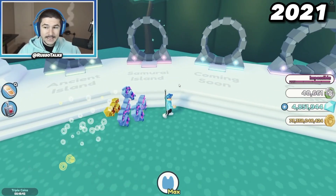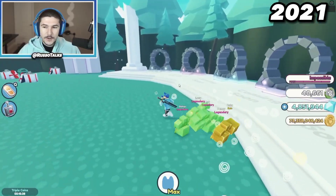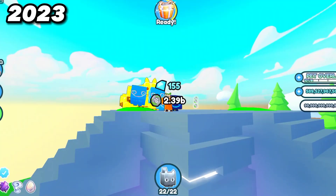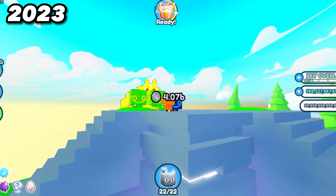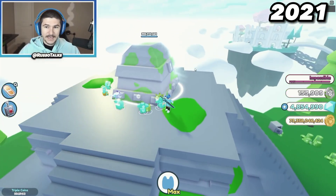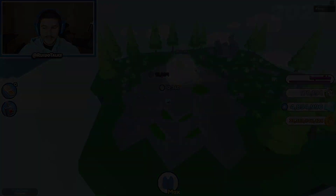Ancient Island and Samurai Island — this opens up an entire new section. There's a giant fantasy chest at Ancient Island, and it's going to take a while to destroy, but this is going to give us a lot of fantasy.